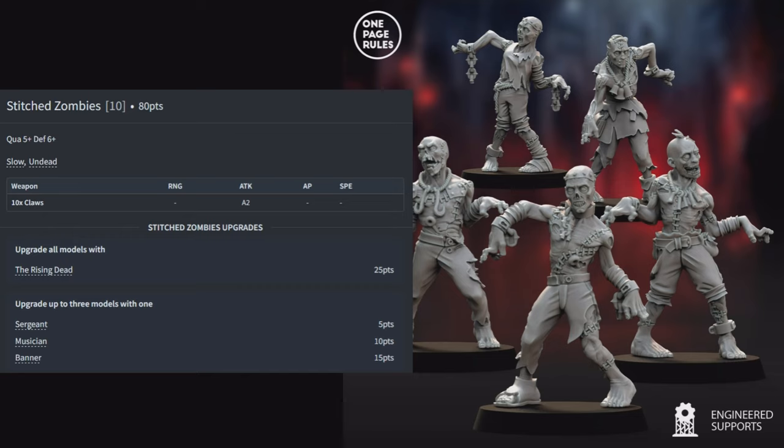Zombie Wolves: 5 for 70 points — Quality 5, Defense 5, Fast, Furious, Scout, Undead — with 2 attacks each from vicious bites. No upgrades. With Scout they move 12 inches before the game starts, and with Fast they can reach enemies on turn one. Your two choices: throw them at the enemy immediately to force a response, or skulk around the flanks to hit exposed units. At 70 points they're cheap enough that forcing the enemy to spend more resources dealing with them is a win.